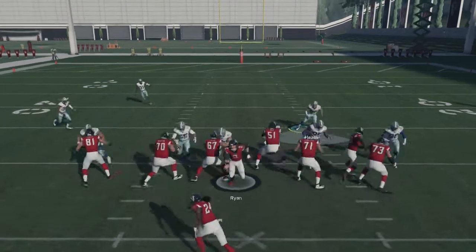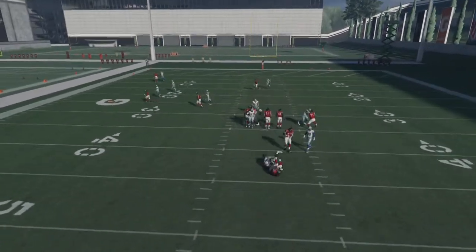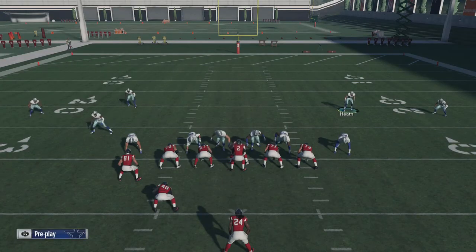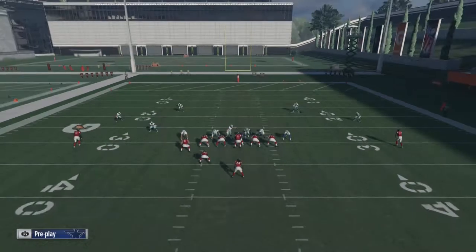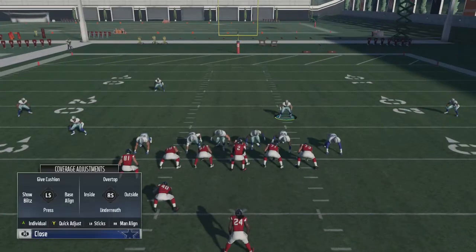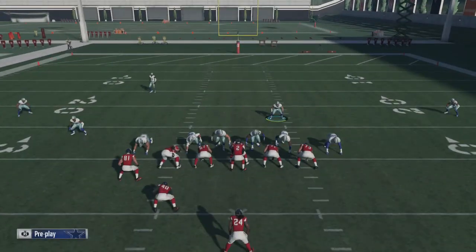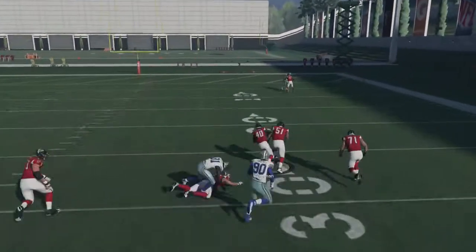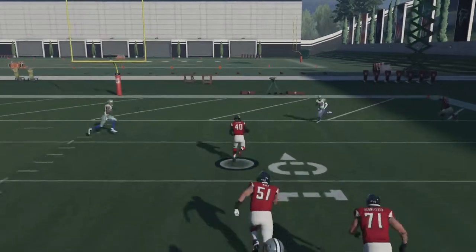Your first responsibility is to cover the flat. If they're not going to run a route out there — bam — that's how fast that blitz is gonna get there. Baseline pinch, quarterback contain, control the safety that's covering the halfback. Come up, your first responsibility is to cover the flat route.